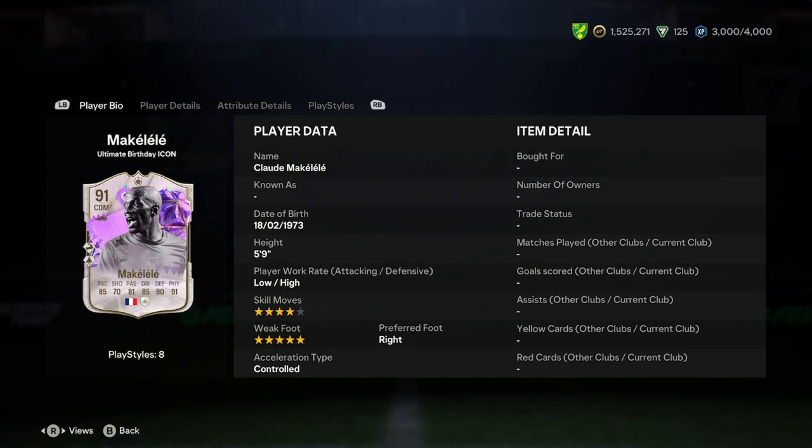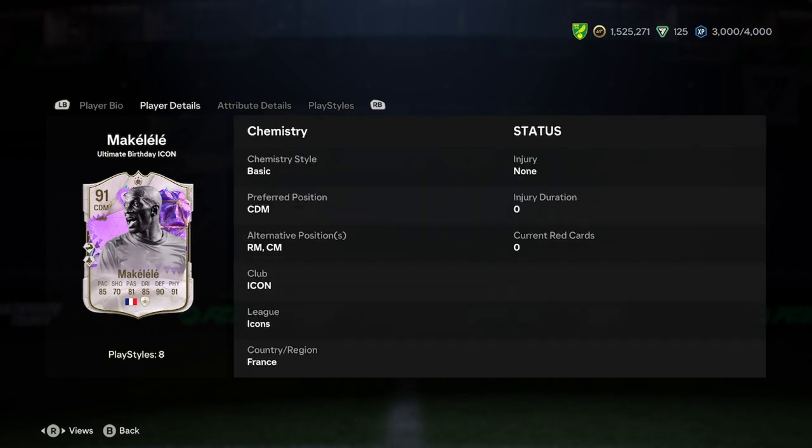Makalele is 5'9, low attacking work rate but high defensive work rate, and that's basically all that matters. 4-star weak foot, 5-star skill moves, right footed and controlled — really good start. I wouldn't be playing Makalele at centre mid because of the low attacking work rate, or right mid either because 70 shooting just isn't good enough. CDM is the place for Makalele; if you want a centre mid, go and do someone else.